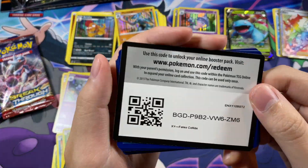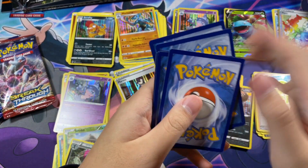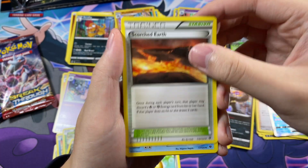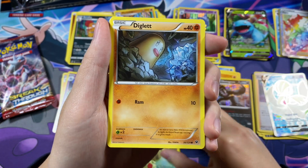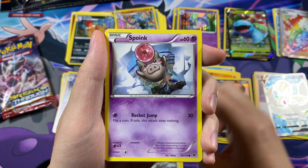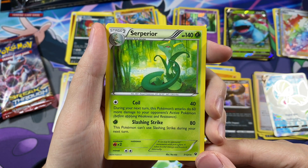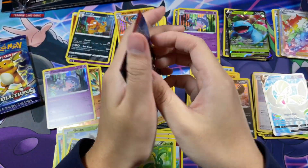Fates Collide. Here is the code card. Old Amber Aerodactyl, Scorched Earth, Omanyte, Larvitar, Diglett, Minccino, Spoink, Koffing, Cottonee and a Suicune Non-Holo. So far these packs have kind of been duds — let's see if we can turn around with the last three.